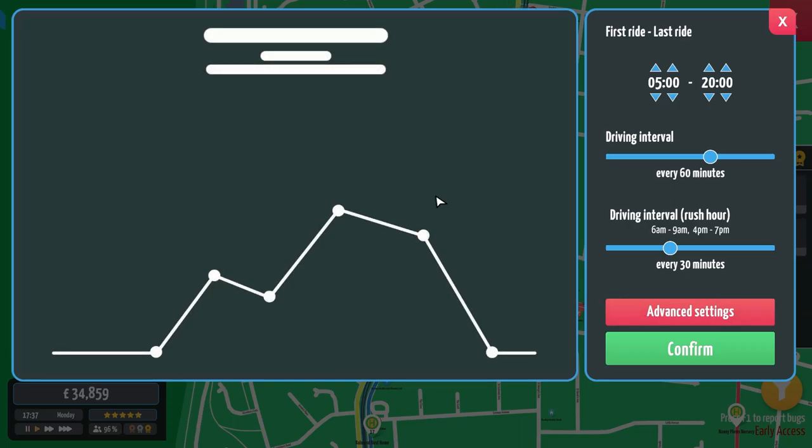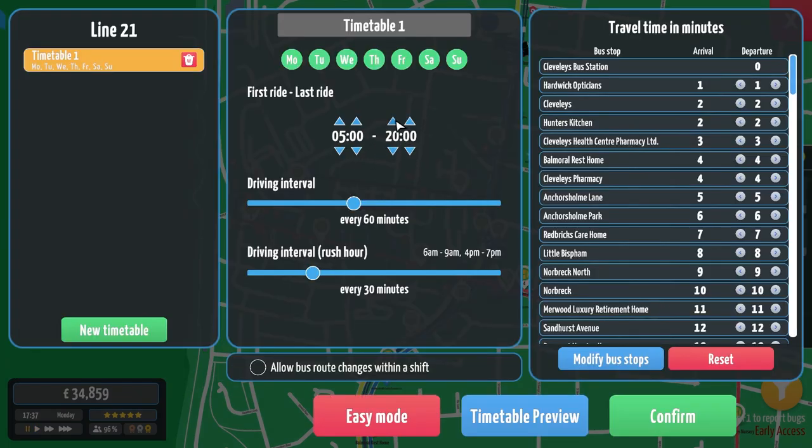I've done some research on this game — if bus systems use the same bus stops, digital bus travellers will actually switch buses if the bus times work out. So the Line 3 might park at a stop at 20 past, and the Line 21 at 25 past means they'll swap and carry on their journey. That bus system is sorted.